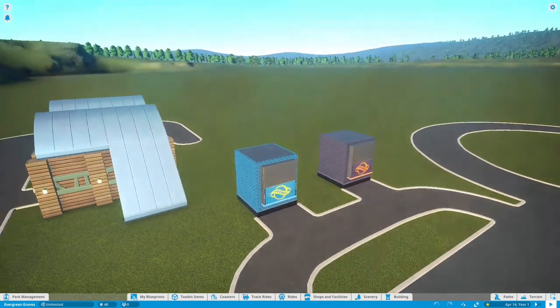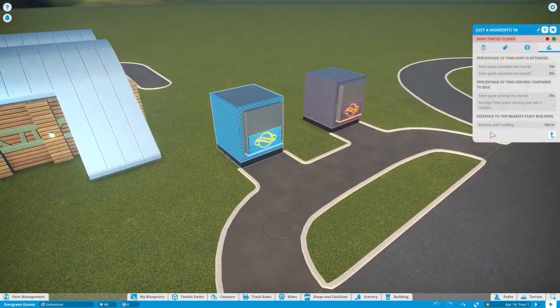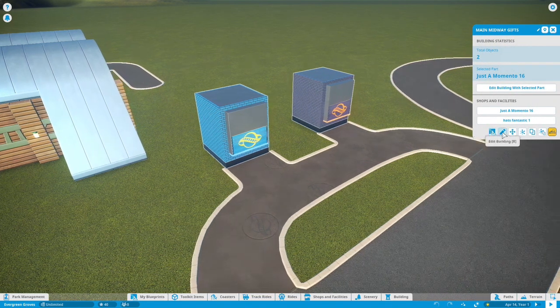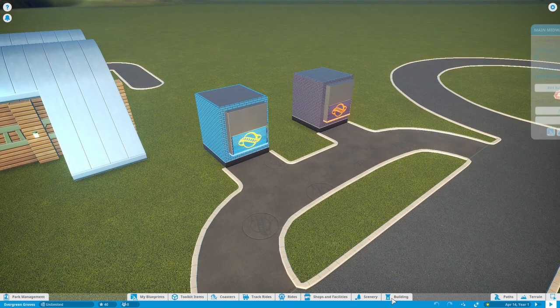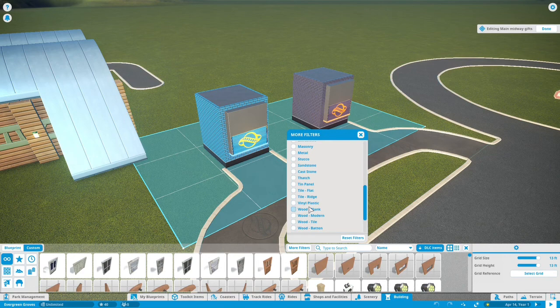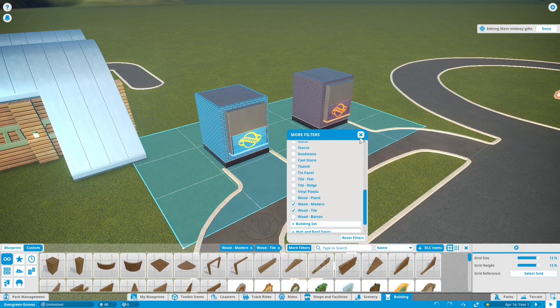I'm going to change the lighting to 3 p.m. so that I can see things a bit better from this angle. We want to select the building — Main Midway Gifts, it's already named. So let's edit the building. I think we're going to continue with our modern wood look that we've had throughout the entire time. We're not going to do the steel roofs; we'll keep with the tile roof that has worked well for us to date.